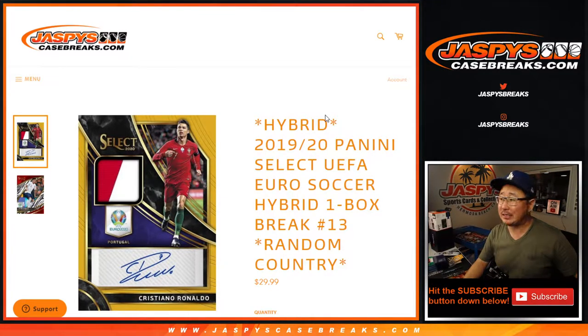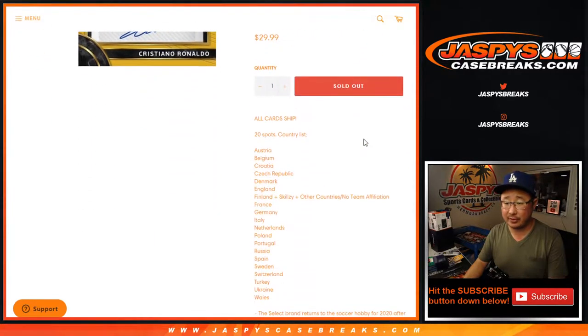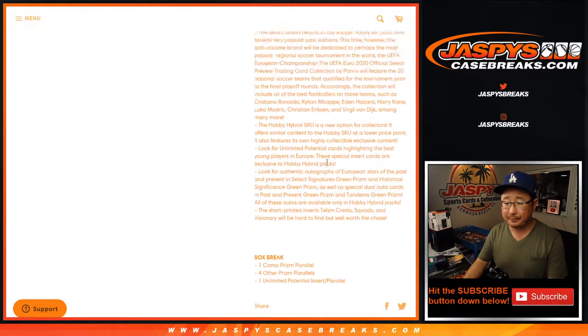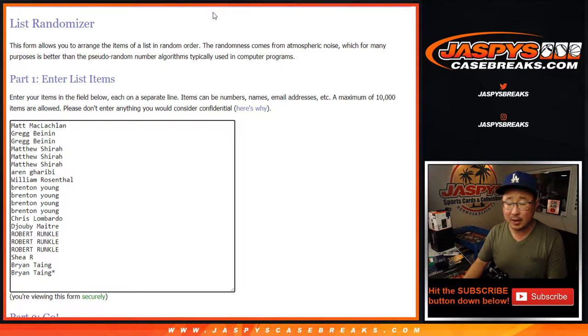Hi everyone, Joe from JaspeysCaseBreaks.com coming at you with 2019-2020 Panini Select UEFA Euro 2020 Soccer Hybrid Edition. This is random country break number 13 — there are all the countries right there, all cards ship, so a lot of fun stuff here. Exclusive parallels in these boxes as well. Big thanks to all these folks for getting in — appreciate it.